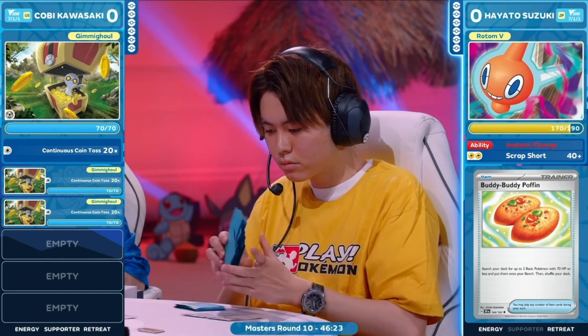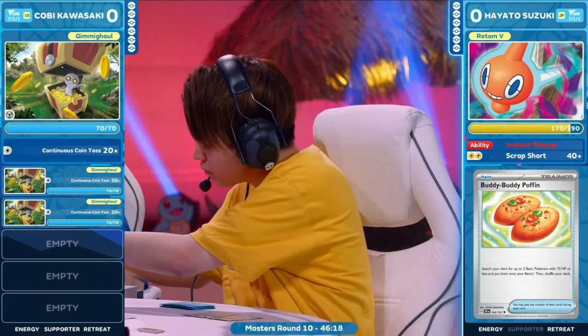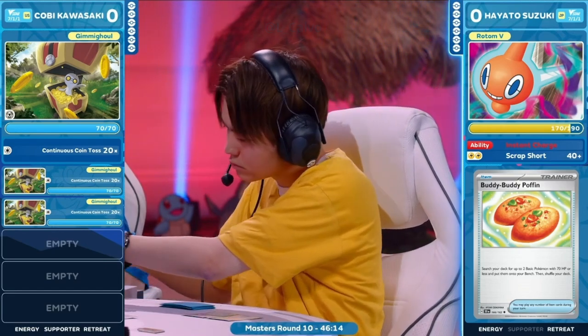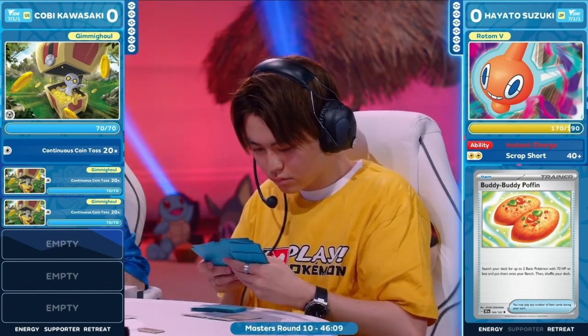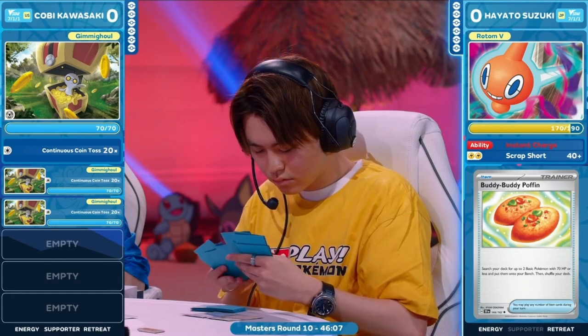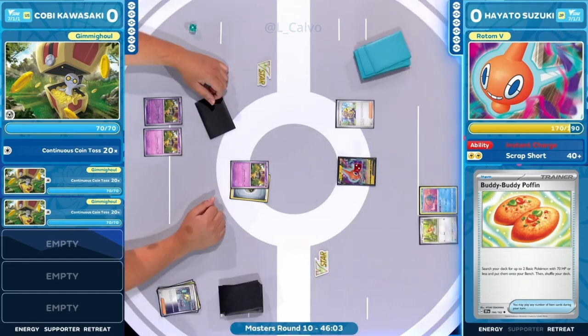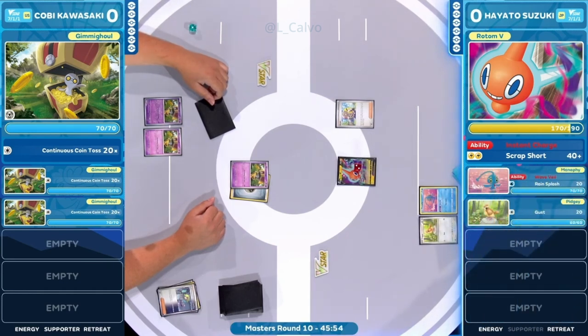Those Rare Candies are essential to get into these evolutions fast, especially Charizard and Pidgeot EX. Hayato definitely needs to keep track of that. This is the second turn and there's still no Charmander out. A couple of things to see this turn: move Roto-V to the bench and bring one of those single-prize Pokémon into the active so you're not giving Kobe two prize cards.